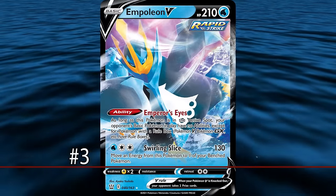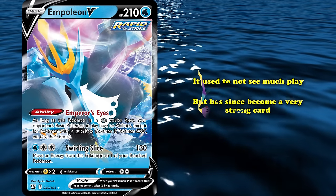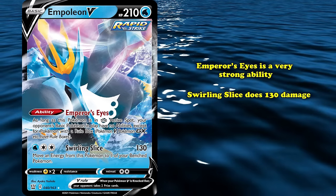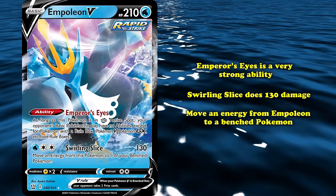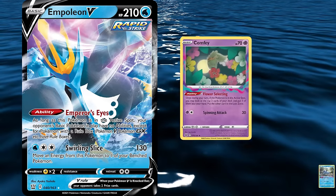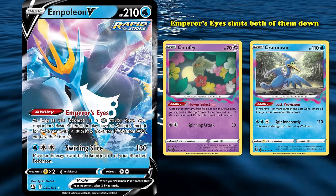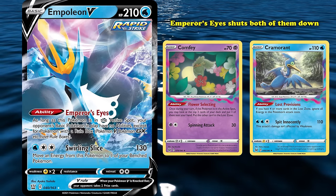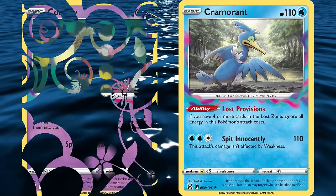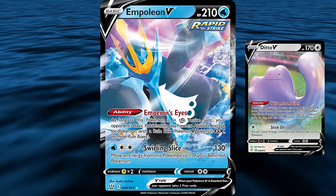At number 3 we have Empoleon V from the Battle Styles expansion. This card was not played very much before, but has since become a very strong card with the release of Comfey from Lost Origins. Empoleon V has a very strong ability, Emperor's Eye, and the attack Swirling Slice doing 130 damage and moving an energy from Empoleon to a bench Pokémon. This ability shuts down the abilities of all non-rule box Pokémon as long as Empoleon V is active — very strong right now as it shuts down Comfey and Cramorant, both extremely important cards in any Lost Zone engine deck. Ditto V allows you to get your Empoleon V back if knocked out, sticking it back in the active spot to slow down your opponent as they struggle to set up.